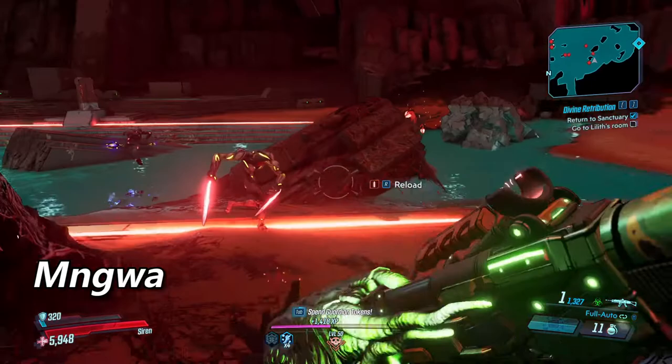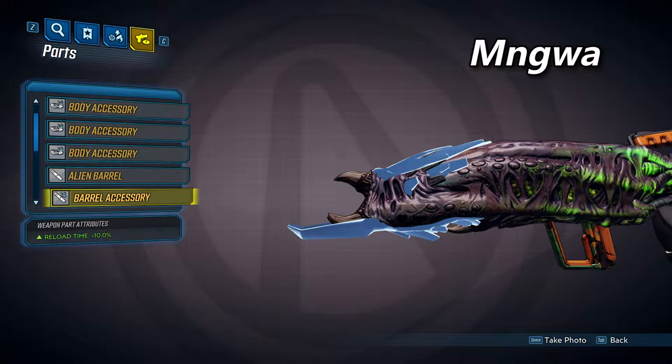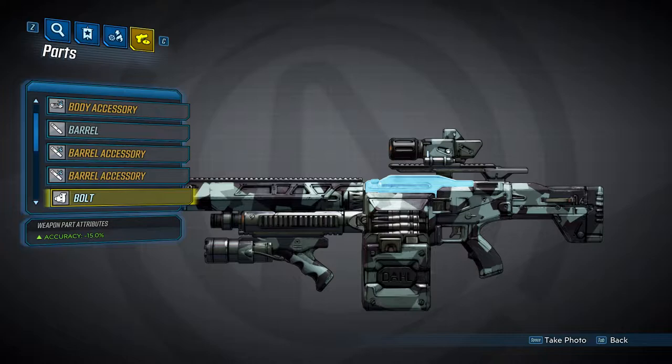Last but not least, we have the Ingwa barrel — the alien barrel, which is going to turn your Dahl AR into a laser. Pretty much, anyway. The barrel on its own will provide you with a 20% magazine size increase, and purple variants will come with one accessory that will decrease your reload time by 10%.